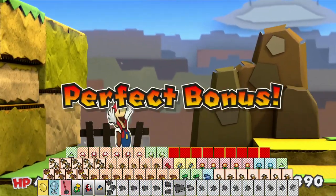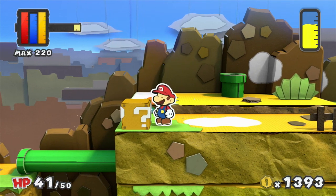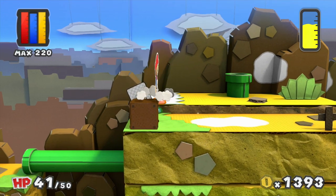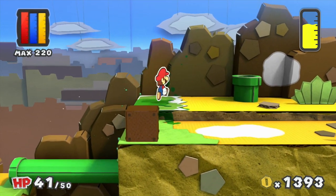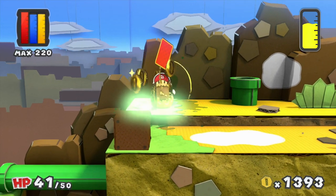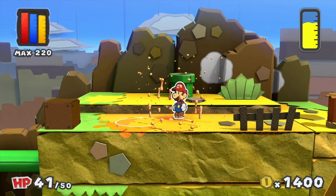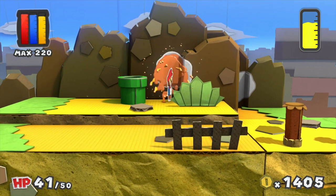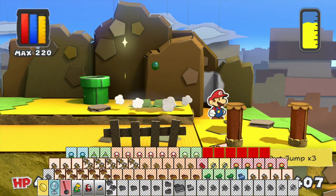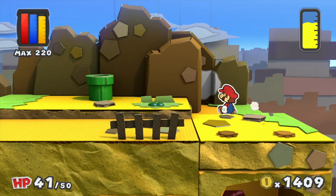I didn't see that enemy in the first place — I knew it was around, but I thought it was on the right-hand side, not behind this block. But here is one of the best cards in the entire game — we get a Blaze Hammer! Blaze Hammers are so overpowered. However, they don't have any stronger variants — that's the catch. They're good for maybe the first half of the game, and still useful even at the end, but you're going to have huge cards and cards times five.